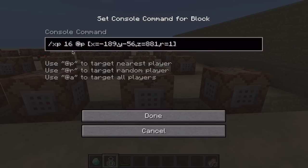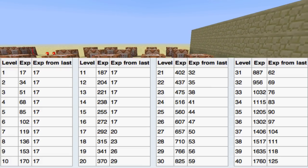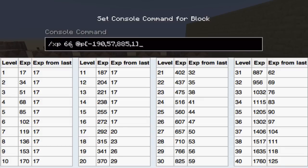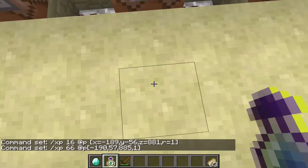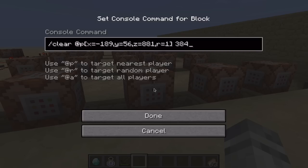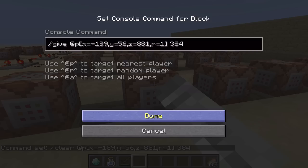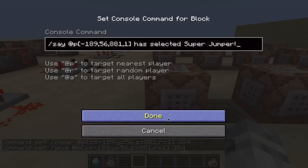This next command block adds 16 experience points, since it takes 17 to reach level 1. You want to add one less than the required XP for the target level — for example, level 4 requires 67 experience points, so you add 66, meaning when the player splashes themselves with the bottle they level up to level 1 and you can detect it with /testfor. Another command block clears any bottles of experience to prevent exploiting. Then one gives the player a bottle of experience back so they can use the ability again, and the last one announces the selected ability.